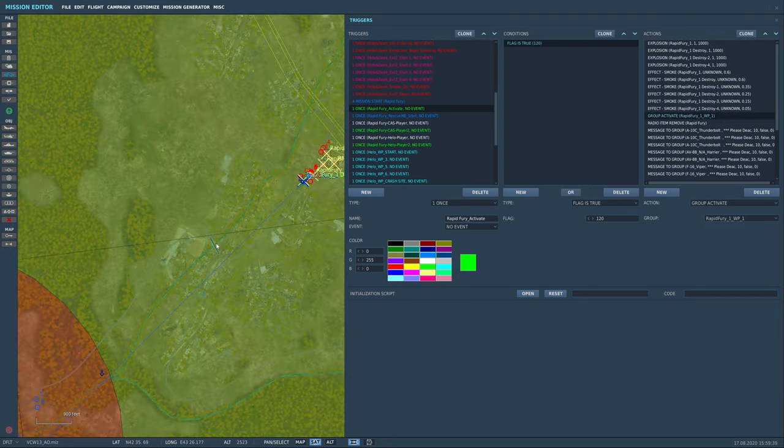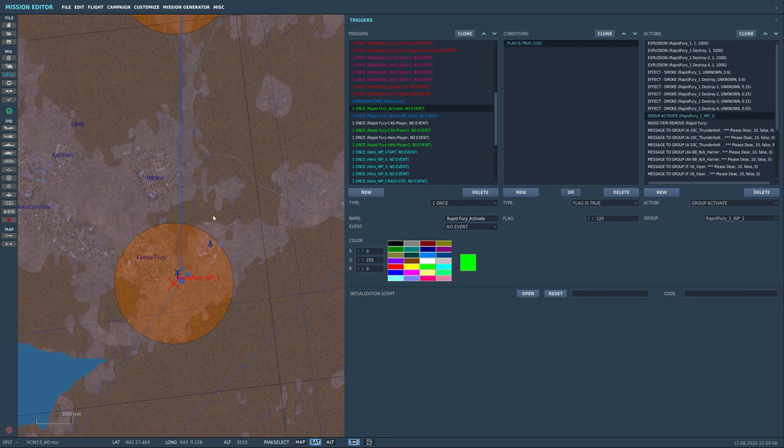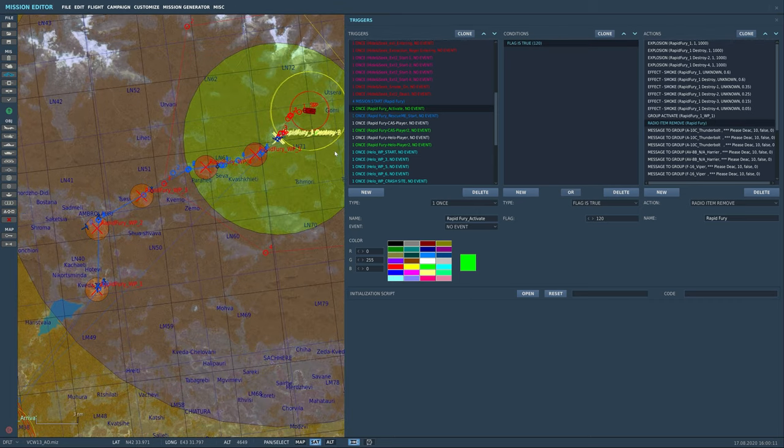Then we activate Group Rapid Fury Waypoint 1 — the radio homing frequency beacon guy — so player UH-1s can navigate via FM frequency. Then the radio item — the F-10 Rapid Fury option — is removed. There's no need to keep it once the flag is active. Also important: you cannot activate a group, deactivate it, and then activate it again. Once you activate and deactivate, they're gone for good. So there's no point keeping the radio item — once these groups activate, you're done.